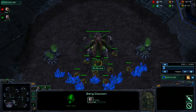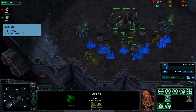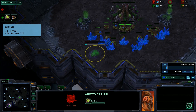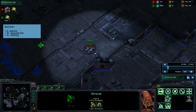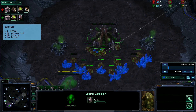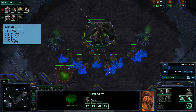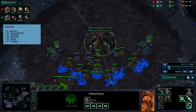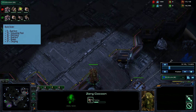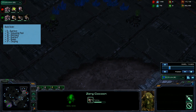As always, Zerg players, start with a nine overlord. After that get a 15 pool — you can also do this with hatch first but pool first is extremely safe. Then run a drone down to the natural and take a hatchery on 16 supply. Grab a 15 overlord, and then as soon as your spawning pool finishes grab a queen and a set of lings. These lings are optional but they make it a lot safer — you can scout for crazy all-ins with them, and it's pretty much the only time you'll get to scout by ground since you're not getting speed.